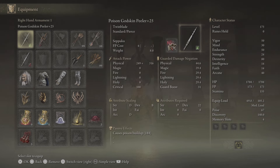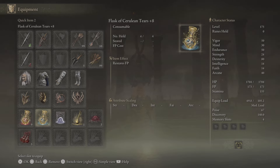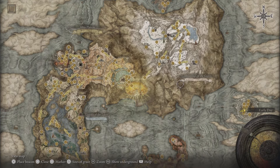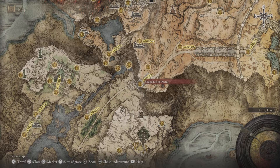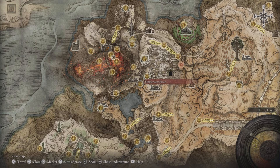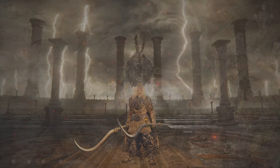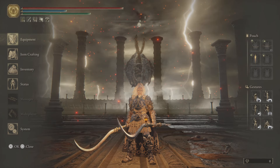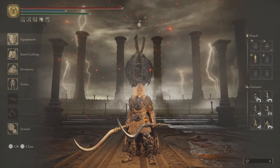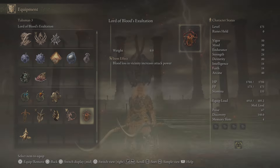For the Flask of Wondrous Physic, we're using the Thorny Cracked Tear and Opaline Bubbletear. I've got videos on how to get most of these items and I'll share links in the description. For the Kindred of Rot's Exaltation: from the Grand Lift of Dectus, head to Altus Plateau, then Erdtree-Gazing Hill, Windham Ruins, and into the Seethewater River — go through the canyon to the Seethewater Cave. You'll need one or two Stonesword Keys, and at the end you'll find two Kindred of Rot enemies. Defeat them and you'll get the talisman.